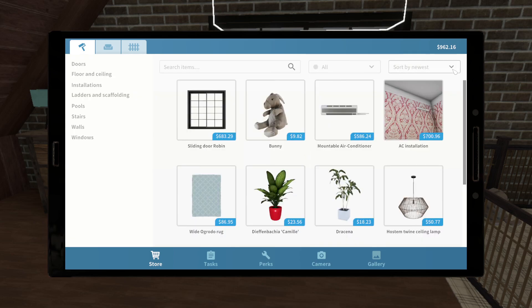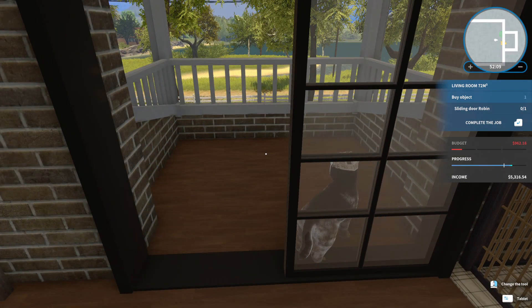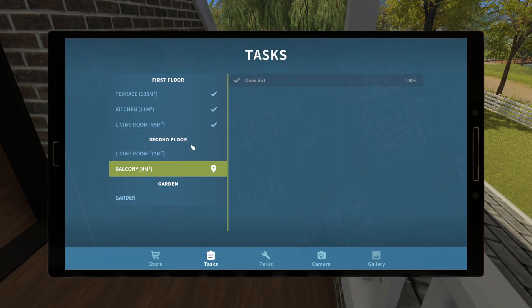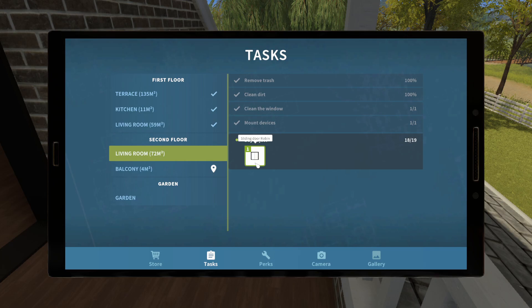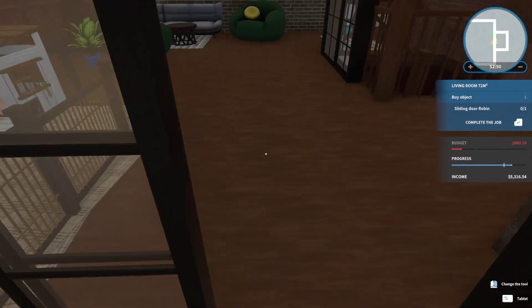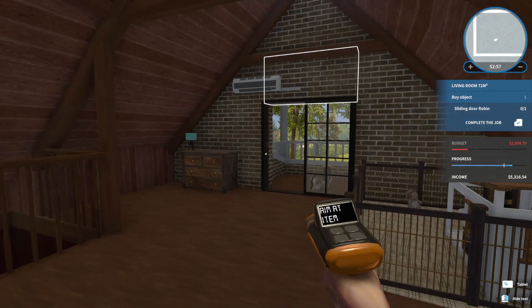This is the same one I've already bought — I don't know why it's not counting. Everything else is done though. Balcony is finished. Garden — we need to buy one of those for the garden. Everything else looks done: terrace, kitchen, living room. It's still saying to buy the sliding door but it's not actually letting us do it. Let's go into the garden and buy that thing and call it good.